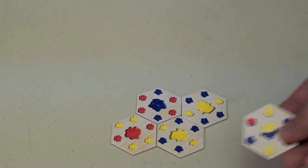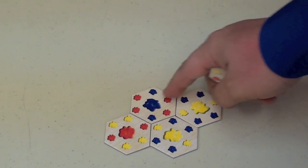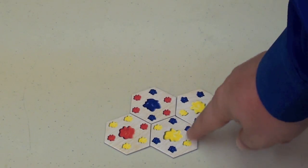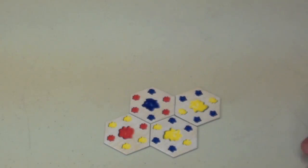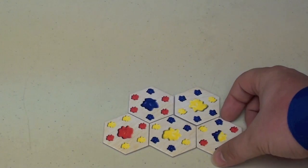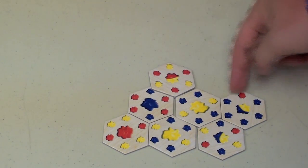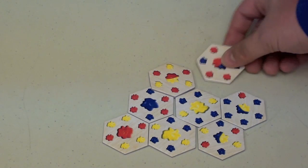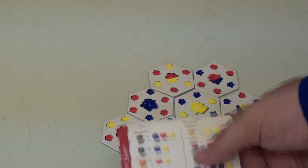As more and more tiles get placed, you may be able to make more than one connection of three, or two connections of two. For example, blue and blue gives nothing, but when I got that brown, I also put a blue and a red together, and blue and red gives me violet. You can put tiles down and make three matches, and eventually even more than that. Look — that person left that open, so I can put this down and get one, two, three, four different matches — four different cards.